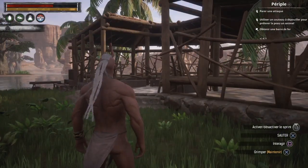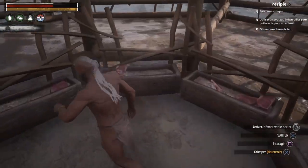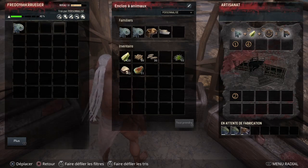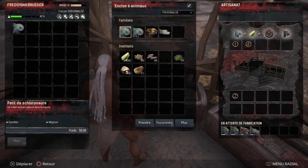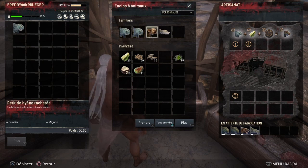Une fois que vous aurez votre petite bébête, vous arriverez ici. Vous choisissez n'importe lequel, ce n'est pas bien grave. Vous appuyez sur carré et là, vous voyez déjà que j'en ai quelques-uns. J'ai pris deux bébés. Il faut absolument des bébés, ou des œufs — les œufs je n'ai pas encore testé. J'ai une hyène et un bébé crocodile.